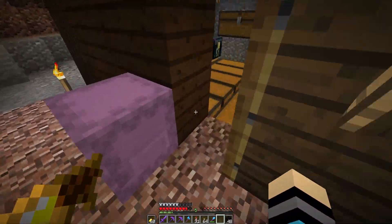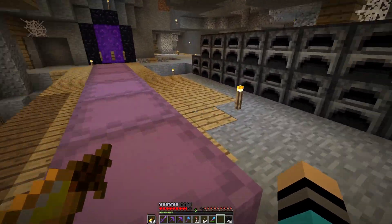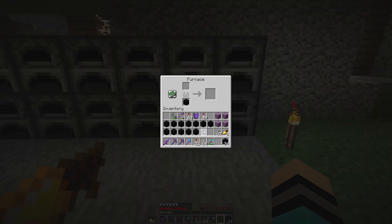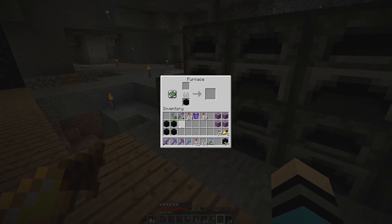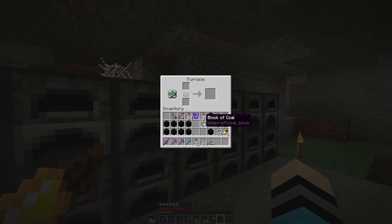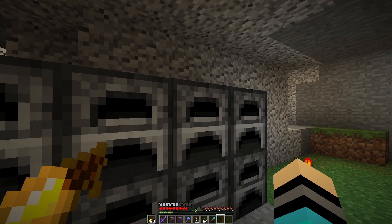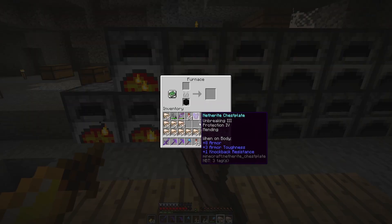We're gonna put this iron to good use. I did kill two withers in the beginning episodes and we have two beacons I want to put them to use. I'm gonna go ahead and use up all these furnaces here - put one block of coal in each and it should be able to smelt just over a stack of items. I believe one block of coal should smelt over a stack of items.